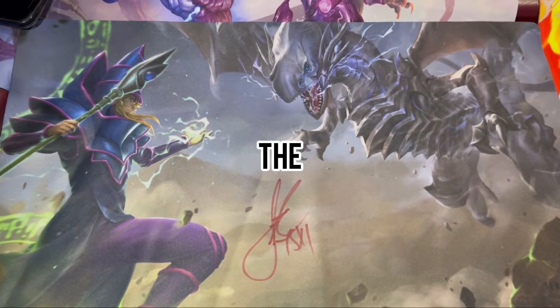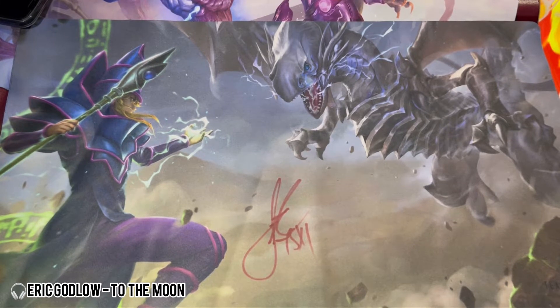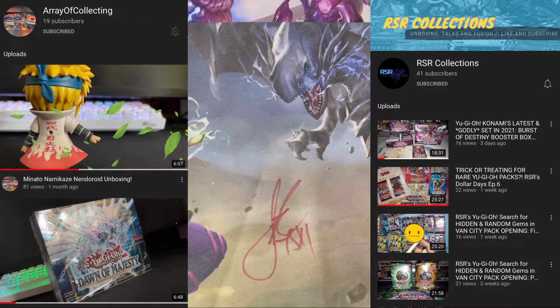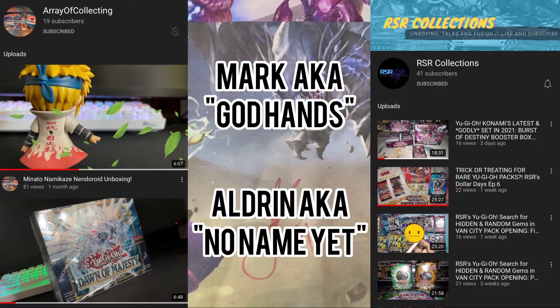Yo what's good y'all, it's Jayreka the Collector. We back with another booster box opening. On my right side we got RSR Collections, we got Array of Collecting, we got Mark the Shark aka Gold Hands, God Hands, plus God Aldrin. We're here with Team Soju but we're opening it up right here.